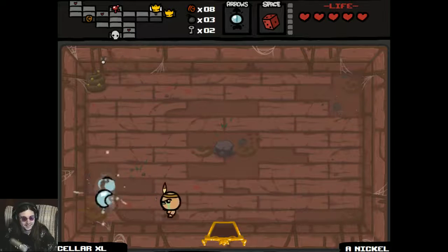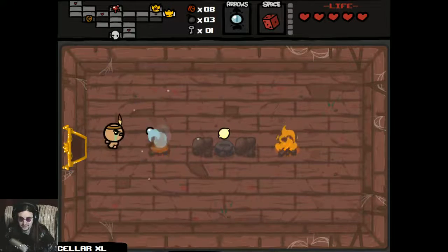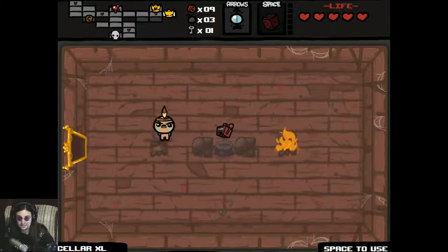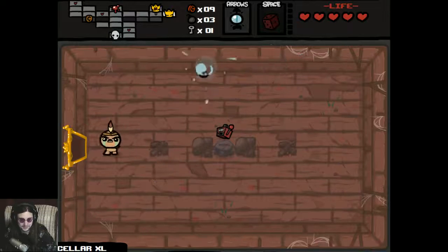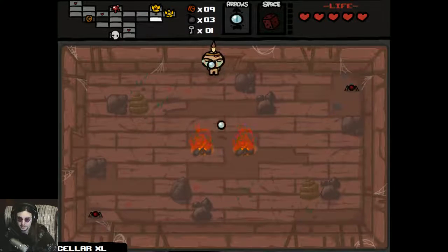Piercing shots — one of the best items in the game — causes pass-through damage on every single shot, and doesn't diminish over time, so it's not like Polyphemus. I'd actually put it above Polyphemus in terms of how good it is. I have nine cents; it might actually be worth looking for the secret room at this point, or bombing my way to some more pennies.